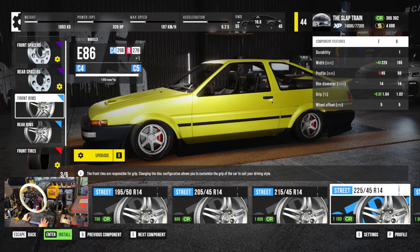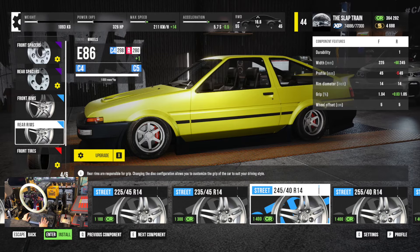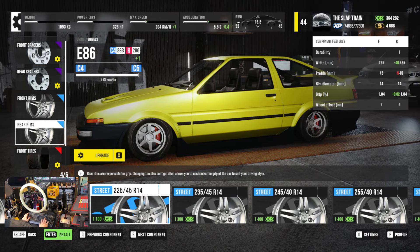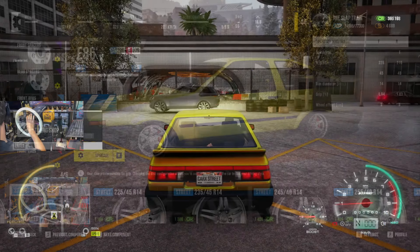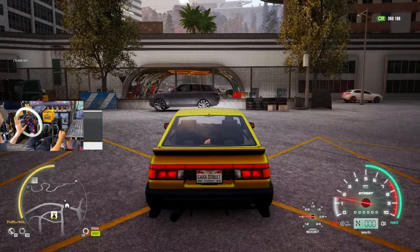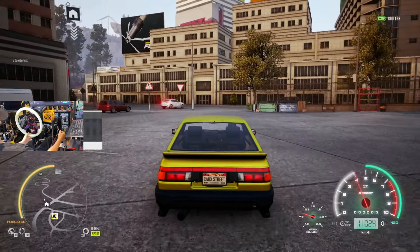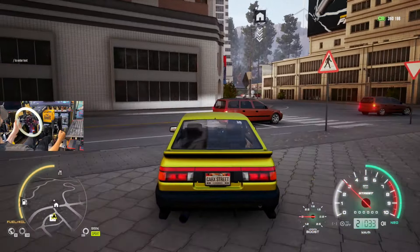Like a 225 up front and then we'll go with a 245 in the rear — we have 326 horsepower. We'll go with 215s. We'll see how this drives. If we're struggling, I'm V8 swapping it — that's what's happening. I don't think we will though. This is gonna be a nice car.